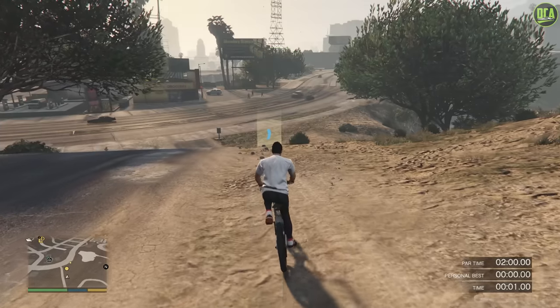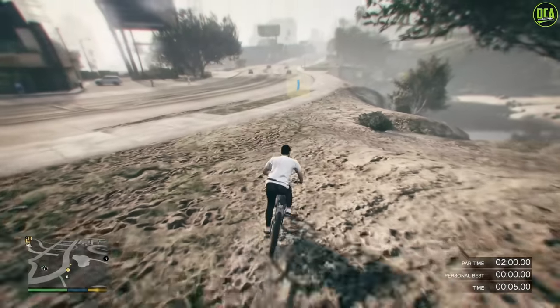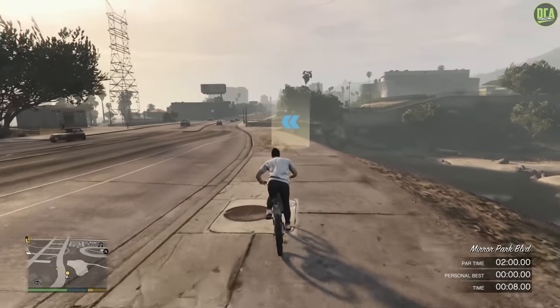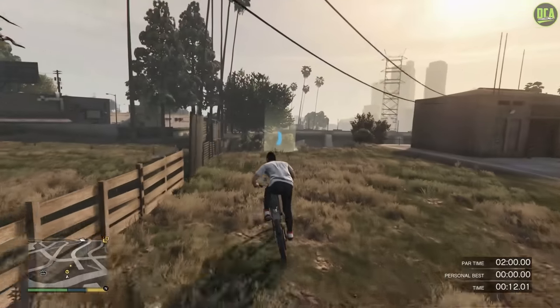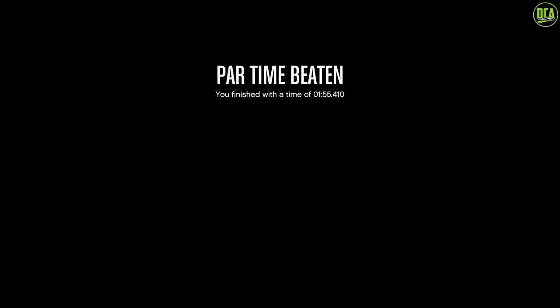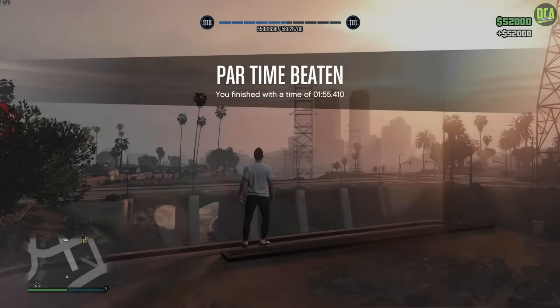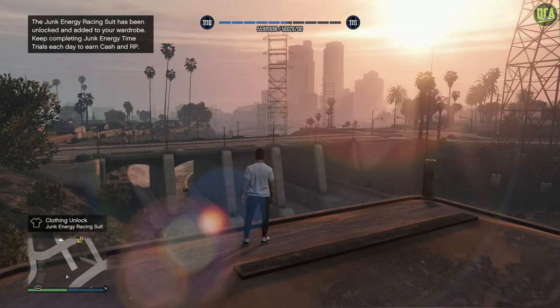For these time trials I recommend using the boost as much as you can, but primarily while you're going uphill, and using it every time that yellow bar fills up, leaning forward — all that good stuff. Once you complete the time trial within the par time you'll get about $52,000, and since these change every real life day that's some pretty decent money for less than 5 minutes of your time.